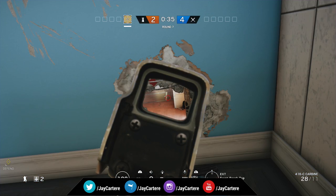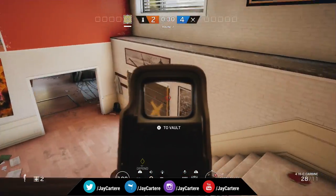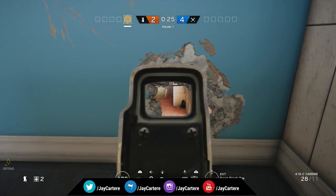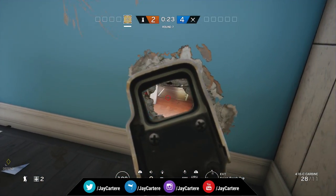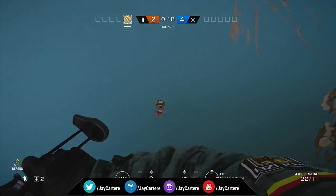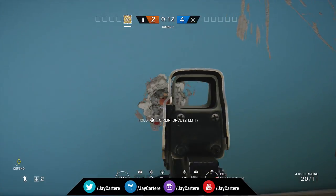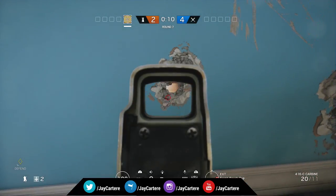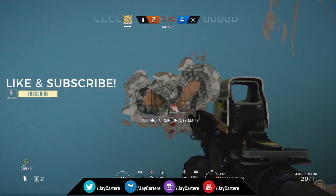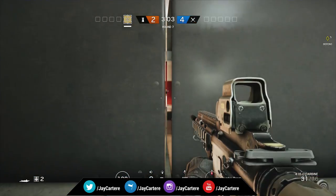This next peak spot is in the bathroom upstairs. It gives you an angle onto the pool room — all you need to do is make a little hole and you can see anyone exiting or entering the pool room. Be careful not to make the hole too big, because then people will know you're there and shoot up. The more incognito you can make it, the better — but this should get you a nice few kills.